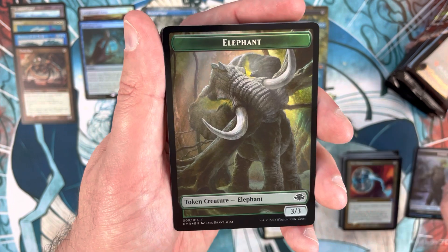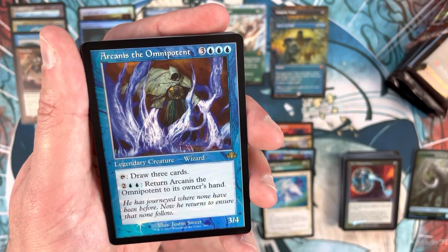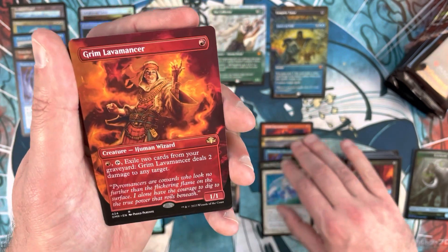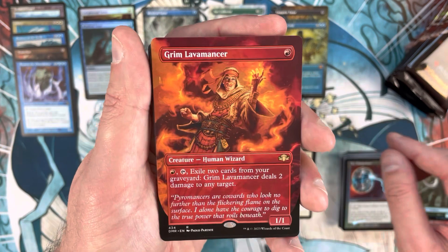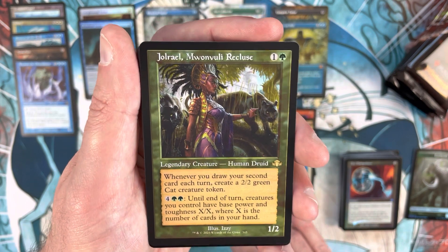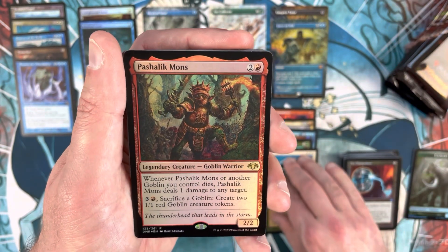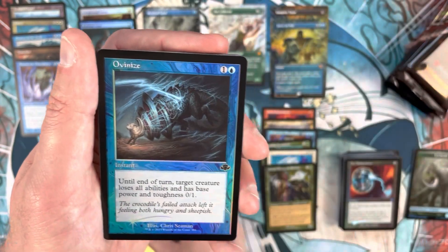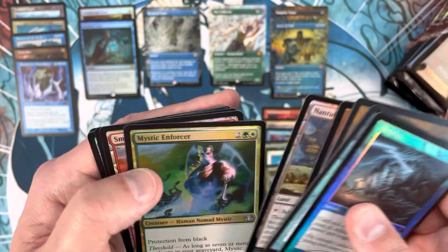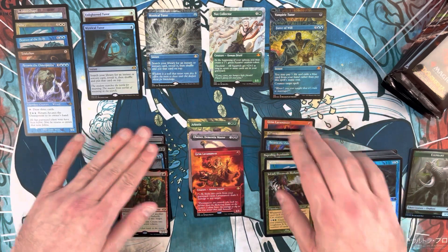Pack six: Arcanist the Omnipotent again - you're not going to bring me down, I'm in good spirits. Grim Lavamancer, then borderless Grim Lavamancer - duplication. Jol Rail Mon Wally Recluse in retro frame, Peshalic Mons as pack foil - that was a swing-and-miss pack. Impulse, Thrang Golem in retro frame, Street Wraith. That's half the box and we're in great shape.